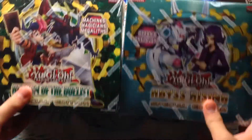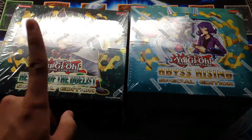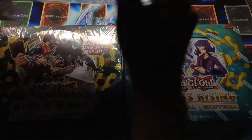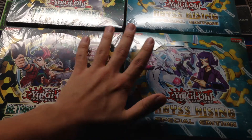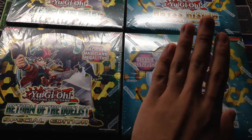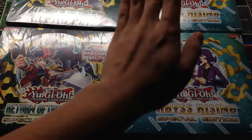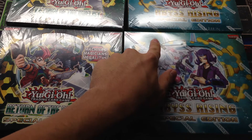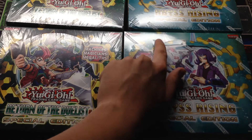I went to CoreTCG and got two boxes each of the Return of the Duelist and the Abyss Rising Special Edition, so we have a total of four of these boxes. The second place winner of the contest that ends December 8th will get their option of one of these entire three-pack boxes with promo card mailed to them, or they can choose to take $10 worth of stuff from the updated Trade Binder.